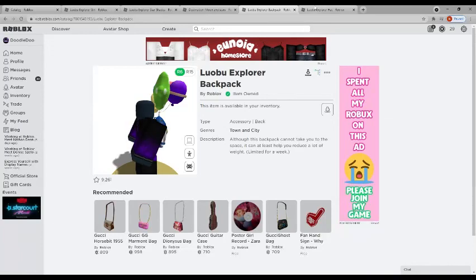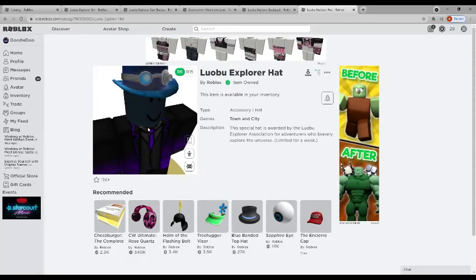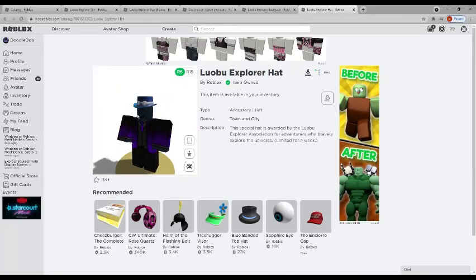This next one is actually probably my favorite — it's really simple, just a sleek retexture, and it goes with literally anything. The description even states: 'This special hat is awarded by the Luobu Explorers Association for adventurers who greatly explore the universe.' That could be hinting at an upcoming event where you explore the universe. All of these are completely free and not in-game items, which is perfect. If you enjoyed this video, please like and subscribe — hope you all have a wonderful day, see you later, bye!